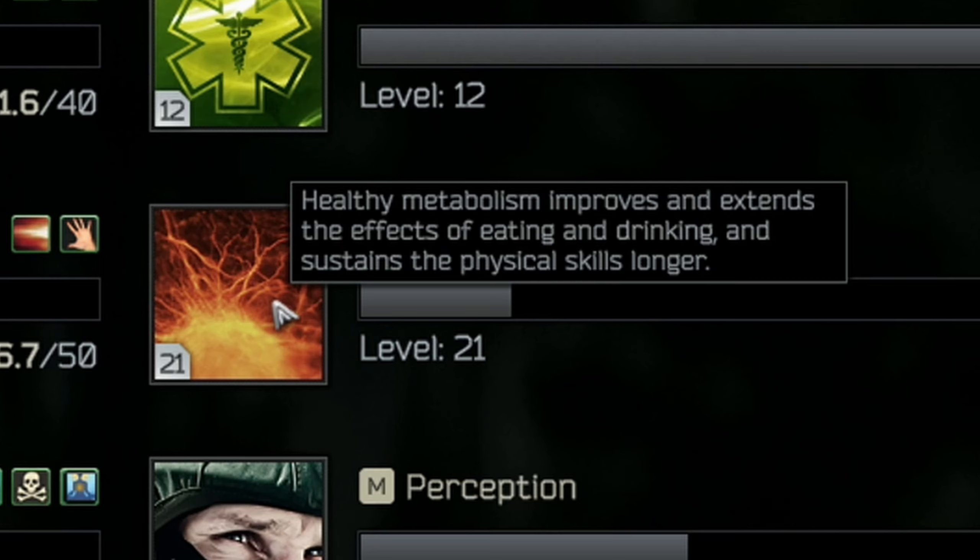Healthy metabolism improves and extends the effects of eating and drinking and sustains physical skills longer. It's really not that difficult — any food or water you find in raid, if you're hungry and thirsty, just eat it, just drink it. It's only going to benefit you later on because once you max out metabolism, as long as you're not throwing painkillers back all throughout the raid, you can probably go full raids without needing food or water. It's a great skill to focus on all throughout wipe.